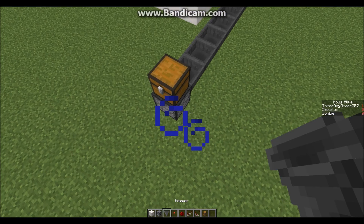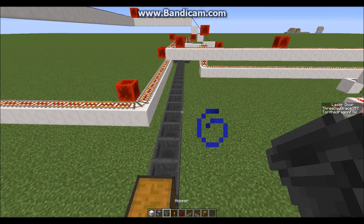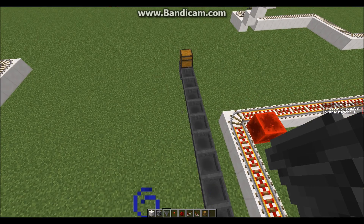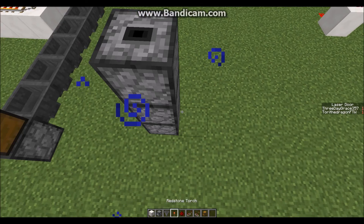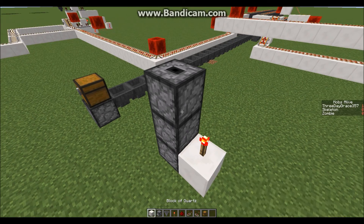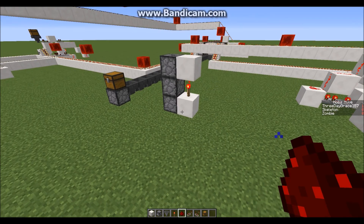Place a dropper and then each chest. Now we need to build a hopper clock. If you built it downwards, you're gonna have to do something like this — so if you dug it three blocks underground, place a block, a redstone torch, and a block, and that will be it.